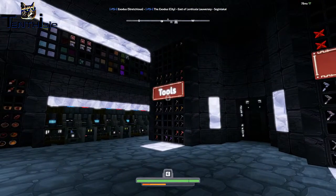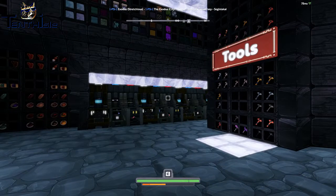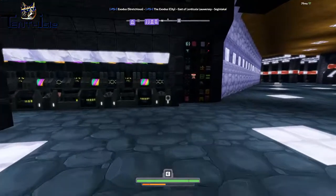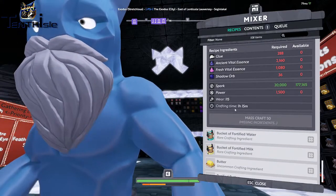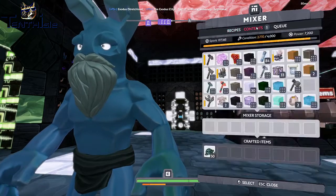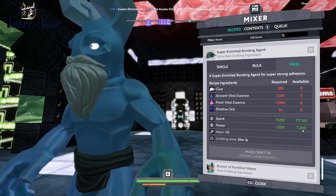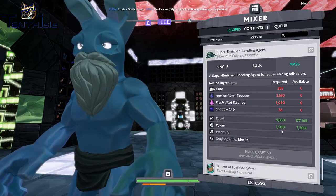Maybe some stuff behind the scenes is kind of hard-coded so that we're not doing a lot of damage to servers or overloading things. I don't know exactly, but I feel like there is definitely some wiggle room. Looking at the mixer right here - it was an hour and 15, so when you power it up fully it's cutting the time in half. This workbench has 7200 power but only requires 1500, which for some people can be a real pain to get set up.